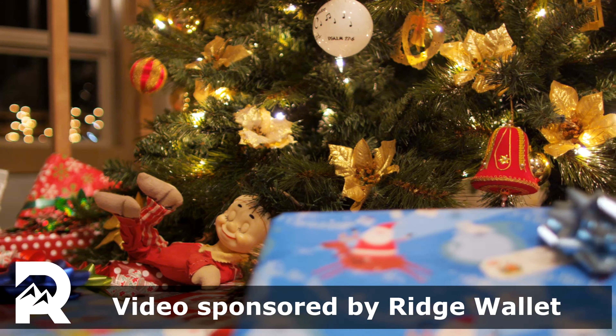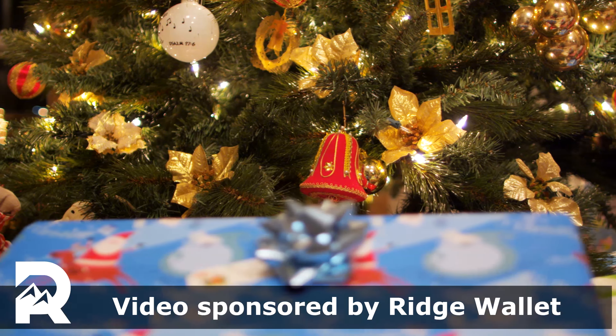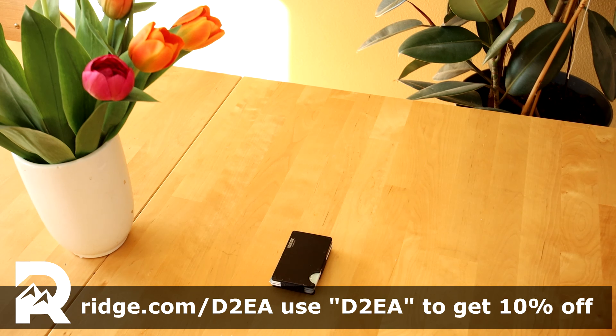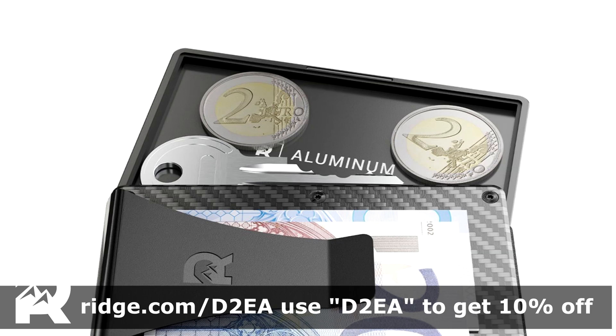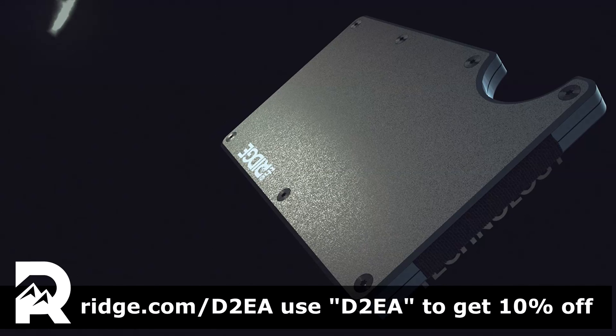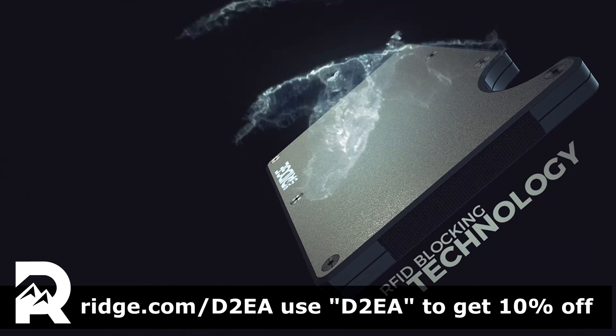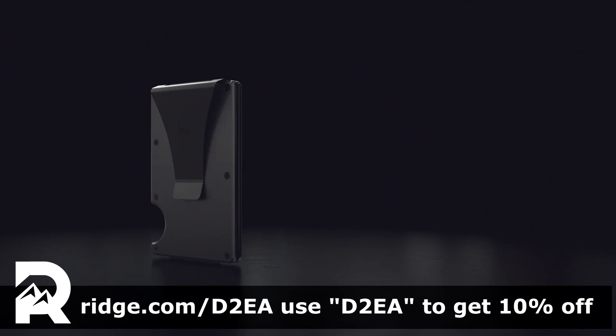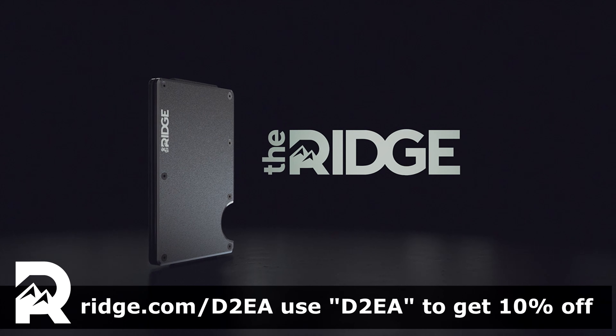Christmas is fast approaching and if you don't know what to wish for, consider checking out today's sponsor, Ridge Wallet. Ridge wallets are small compact wallets that can hold up to 12 cards. If you want to carry coins or keys, get their optional cavity tray. All their wallets are made from premium materials like aluminium and carbon fiber, and they all come with RFID blocking to prevent digital theft. Check out ridge.com/D2EA and use offer code D2EA to get 10% off.